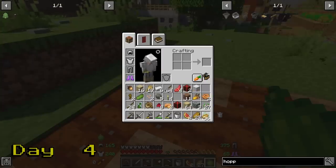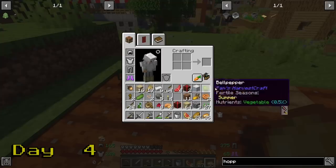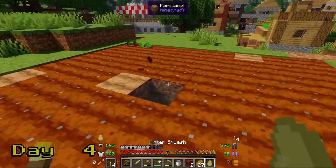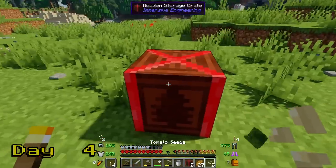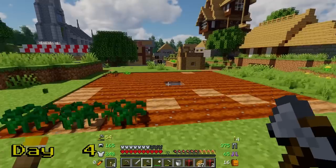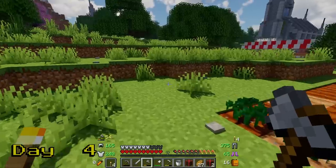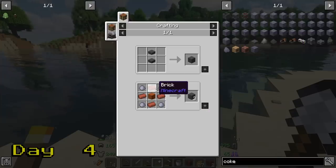This modpack has Serene Seasons on, which means we need to plan our crops around the seasons and find out which season we're in. I'm going to pick a crop from each season and see which one grows to find out what season it is. For now, I'll save up my crops in one of the wooden crates. Once we know the season, we can start to plan our recipes and work on our nutrition.